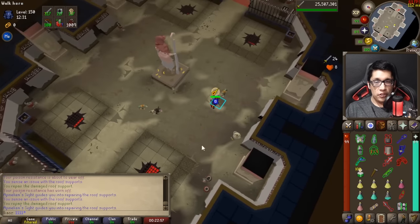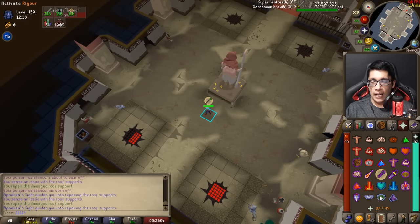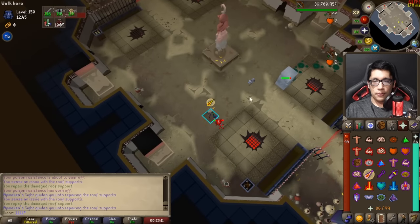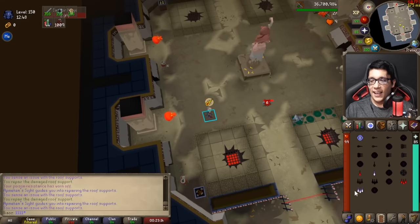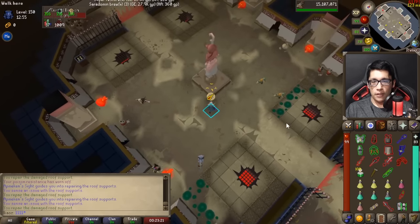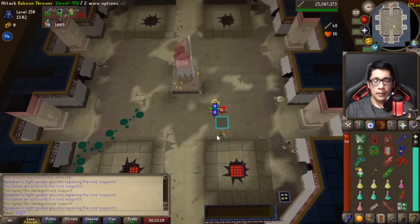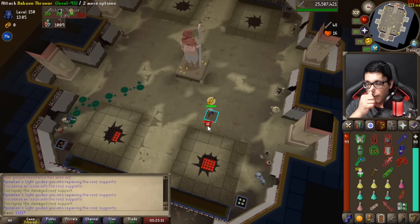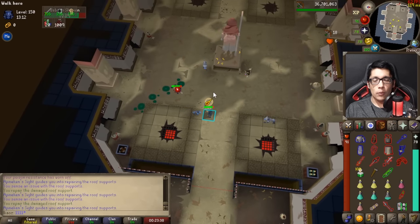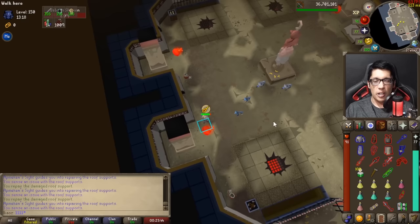The Cursed Baboons can drop acid and venom you, so freeze them with Ice Spells — especially if you don't have a Serpentine Helm. If you have Sanfew Serum, that's nice. The Volatile Baboons will get next to you and once they're one tile away, they'll explode dealing around 30 to 40 damage, so you really want to avoid that. Take care of the pillars and vents as you go. My priority is: always freeze the Cursed Baboons first, then go for the Shamans and kill them as fast as possible.